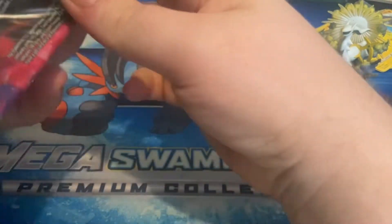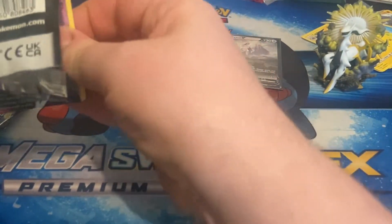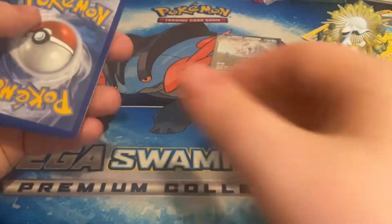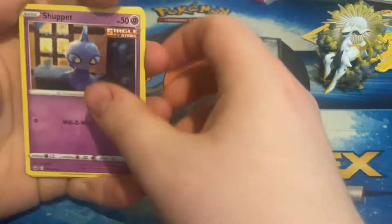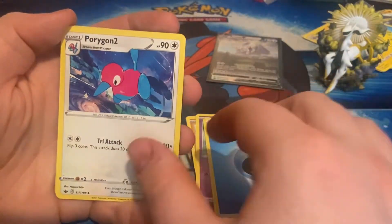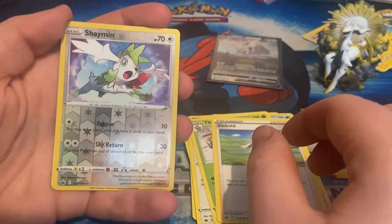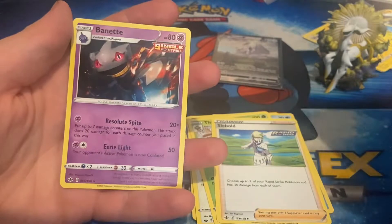Chilling Rain — I think that's the second Sword and Shield set released, I can't quite remember the order. Code card: one, two, three, four, one, two. We have Shuppet, Castform, Gastly, Kubfu, Hattena, a Water Energy, Porygon, Thwackey, Seadra, and a Shaman which is a reverse rare, and the rare is a Binnacle — so we got a reverse rare there.